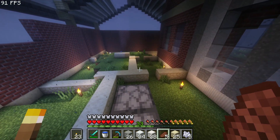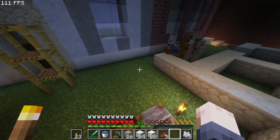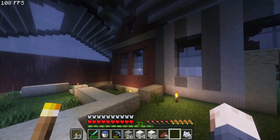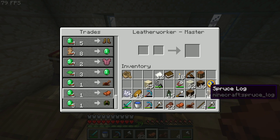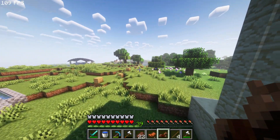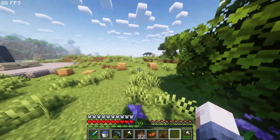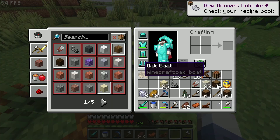Now we have the floor plan made — we can actually have a plan for the house because before I was just going with the flow. I'll finish up the house in between cuts, I just need more materials. We finally got a saddle, let's go! I can dye this leather armor — I might have to put it in the cauldron, I have no idea. Let's just do white dye.